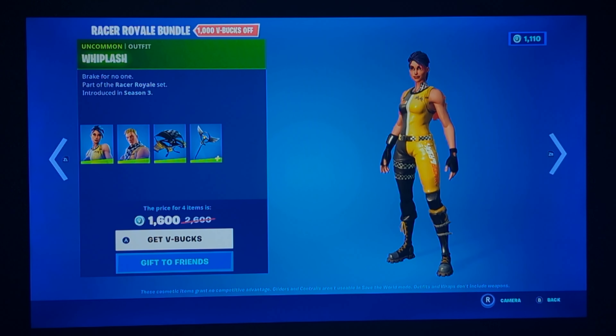The Cypher PK bundle is finally here. Honestly, this looks really good. Definitely, it looks way better than any other one we've gotten. Even though the other ones look good, this one just looks clean. Plus, with the styles — mask on, mask off — which most people know where the mask comes from — basically like the manic mask. I feel like Manic should have came back knowing that he has a type of manic mask style. But still, his skin looks really clean.